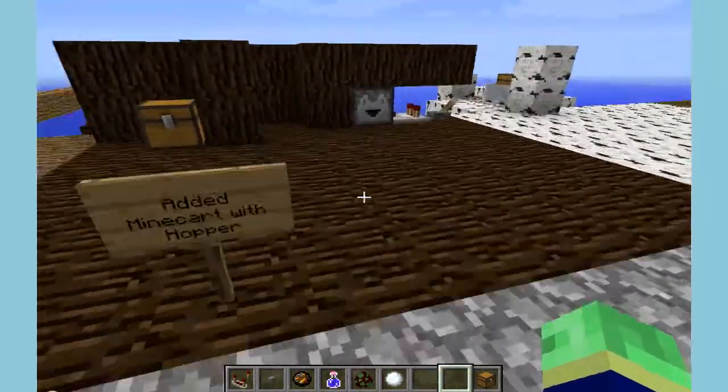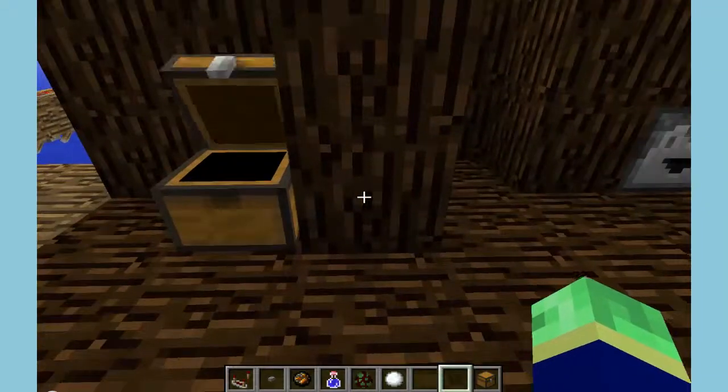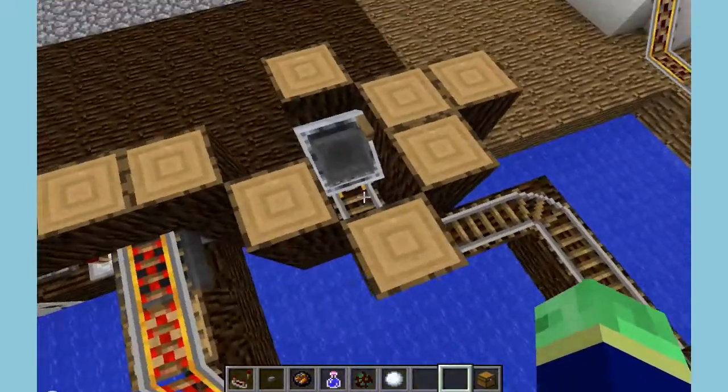And the minecart with hopper — crafted just like this — you get a minecart with hopper, you can see it right there.